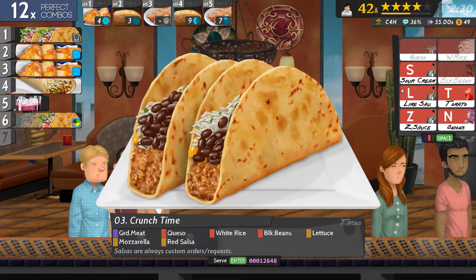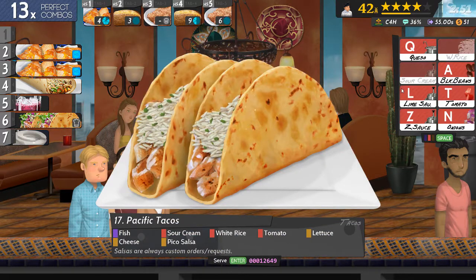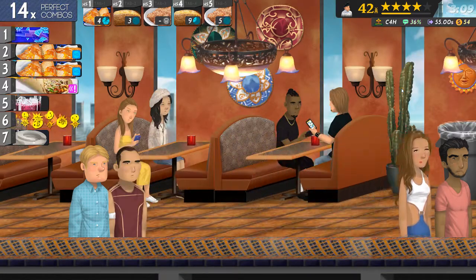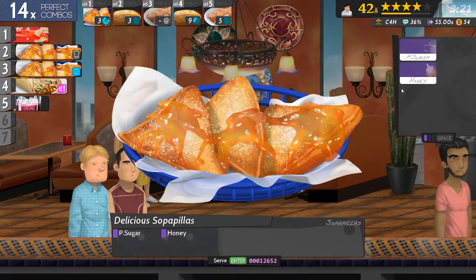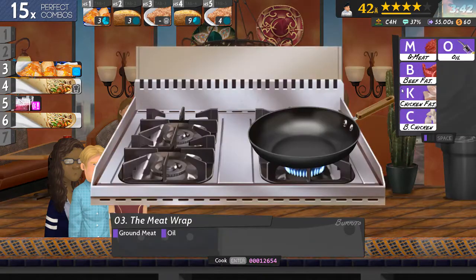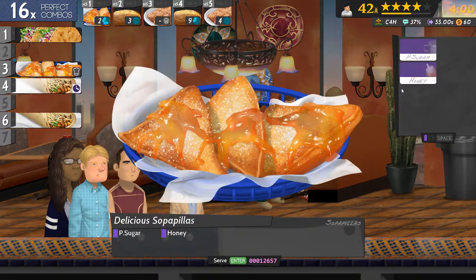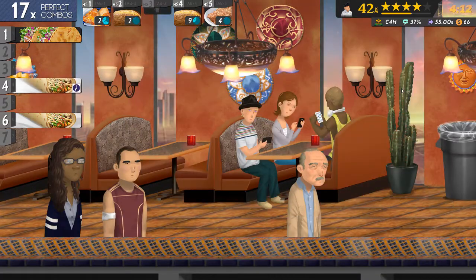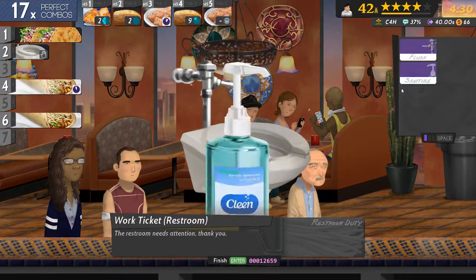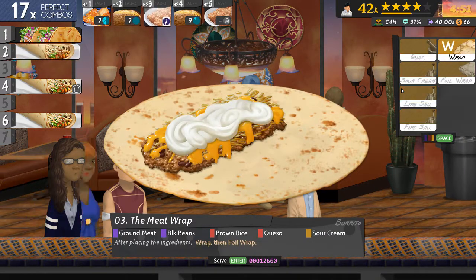Rice, tomatoes, lettuce, cheese, pico. But I've got to do number seven, no matter what. I need to get rid of this. Number four. I think I kind of mentioned when I first saw this restaurant - I am terrible at Mexican food. I am just absolutely useless at this food. Something else has just expired on me. Ground meat, black beans, brown rice, queso, sour cream, wrap and foil.